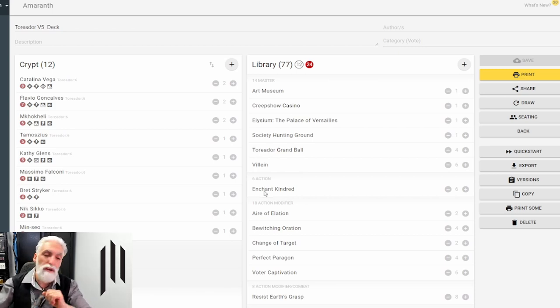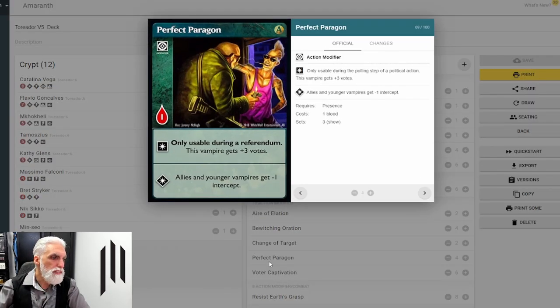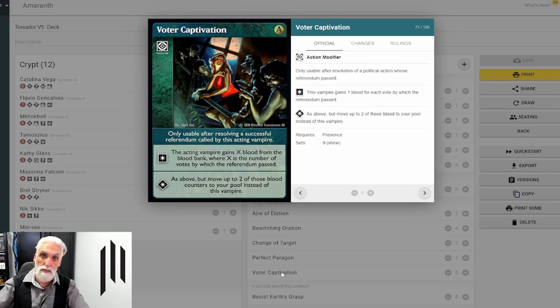Maybe you really wanted to get Enchant Kindred off, so you call some random vote first to get them to stop it, then do the Enchant Kindred — that was your real aim. Perfect Paragon — this vampire gets plus three votes, and allies and younger vampires get minus one intercept. Very useful. Those plus three votes feed nicely into Voter Captivation, where the acting vampire gains X blood from the blood bank, where X is the number of votes by which the referendum passed.